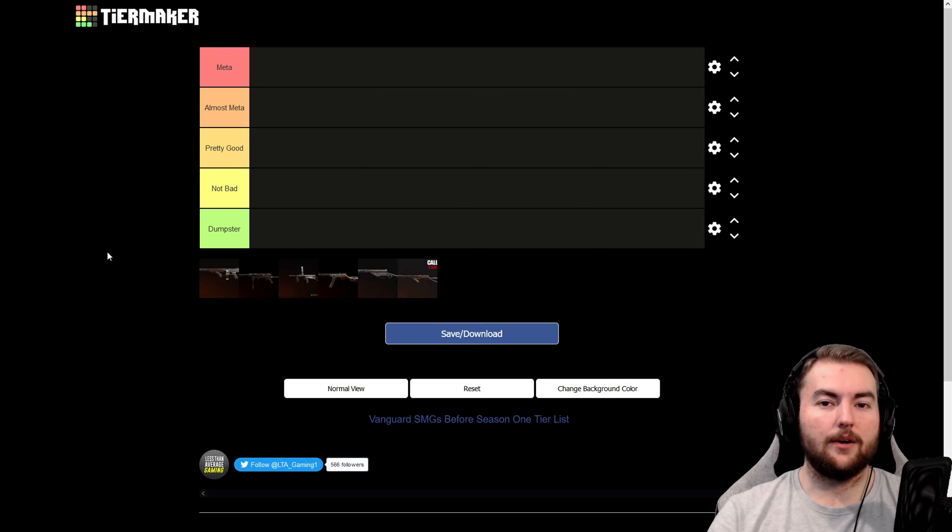So before we get into the actual list, we're going to explain some of our tiers. At the bottom we have the green tier, which is the dumpster tier — weapons that are really, really bad in this game. Fortunately, we don't have any on this list that belong there. In the not bad tier, these are weapons that are a little bit above dumpster tier — okay, not the best, not ones I'd recommend over too many weapons. Then we've got the pretty good tier above that, which is the middle of the road — weapons you can get away with using and have some fun with, but do get outclassed by some of the better weapons in the game.